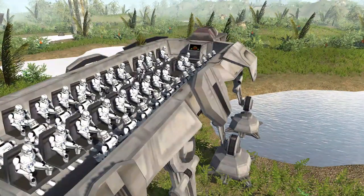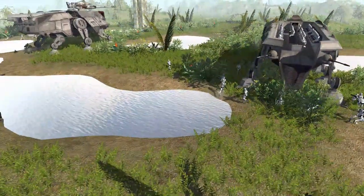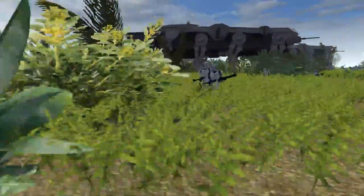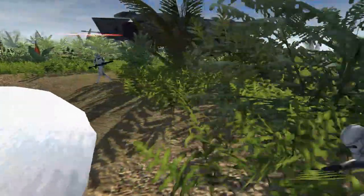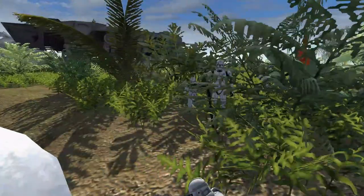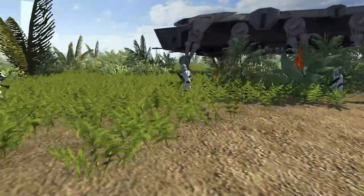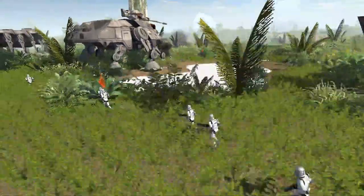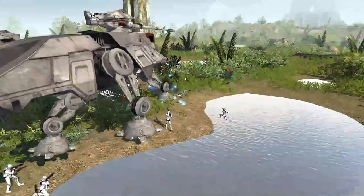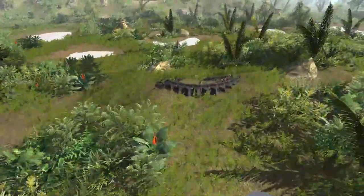They do have some Z6 minigun troopers, as well as DC-15A and DC-15C troopers, because we're using the Clone Wars realistic clone troopers instead of the normal ones from the mod. I thought these guys would be a bit more fun to use today since we've used the standard mod so often in videos, and we rarely ever get to use these ones. Either way, the battle is fully underway right now.